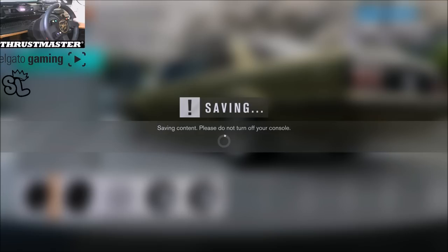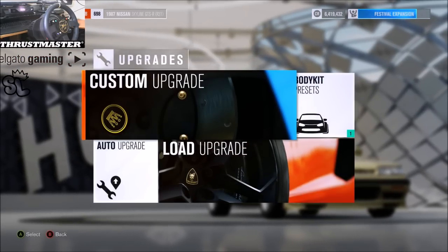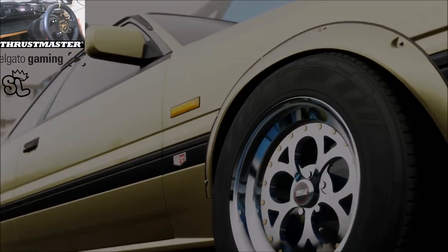So, 348 horsepower. Should be plenty in this car. Weighs 3,000 pounds-ish. So we already know what's about to happen. New DLC comes out, it's going to be a barn find. So we'll go find that, and then we'll get to sliding.